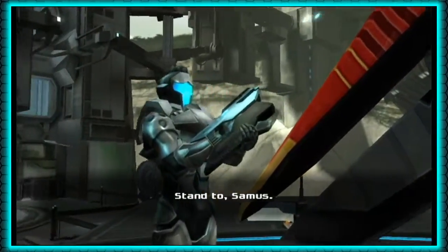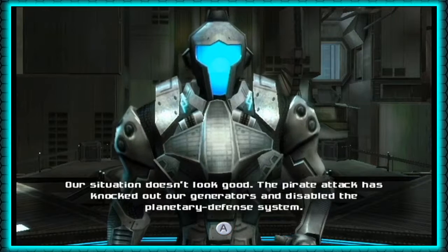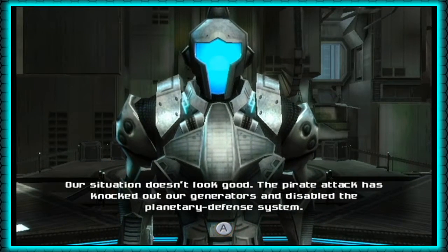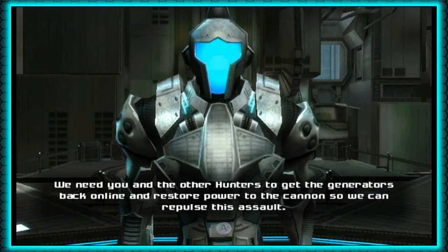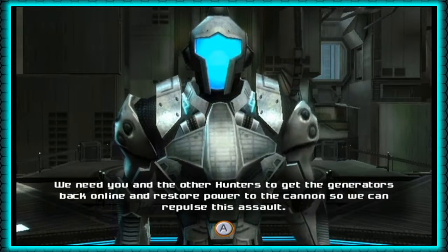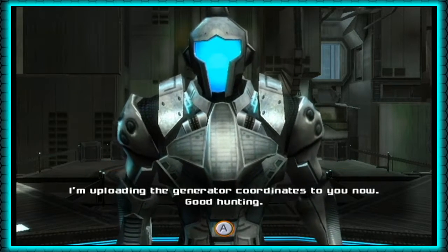Stand 2, Samus. Our situation doesn't look good. The pirate attack has knocked out our generators and disabled the planetary defense system. This cannon was our only weapon capable of taking out orbiting ships. We need you and the other hunters to get the generators back online and restore power to the cannon so we can repulse this assault. I'm uploading the generator coordinates to you now. Good hunting.